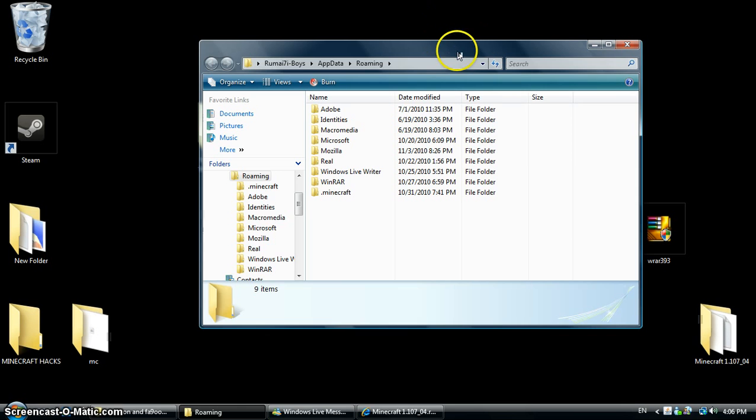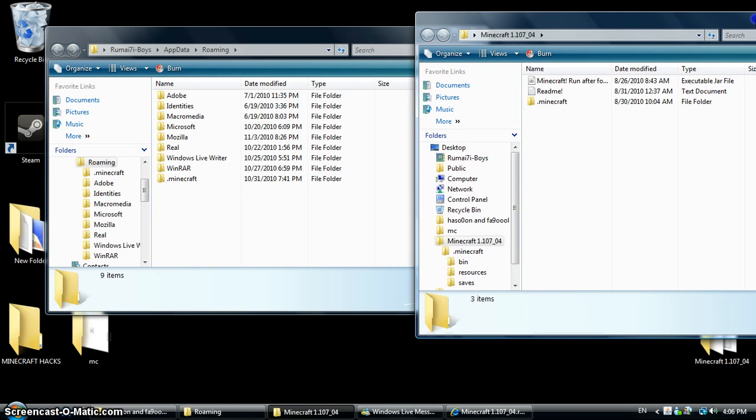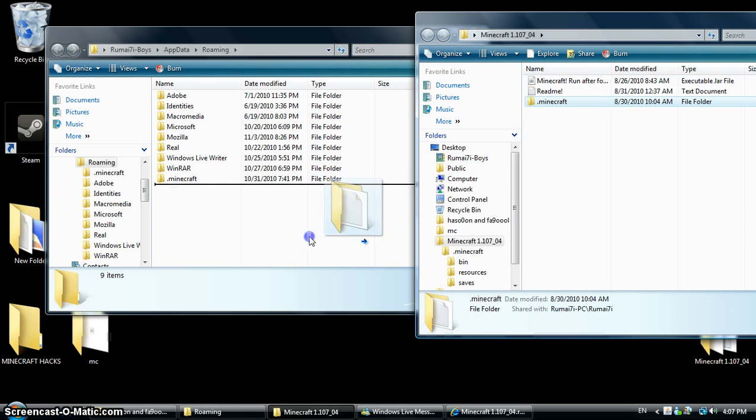Extract the files, type run, enter %appdata%. Open the folder that you've extracted and put the Minecraft folder inside it — just drag it and put it inside.